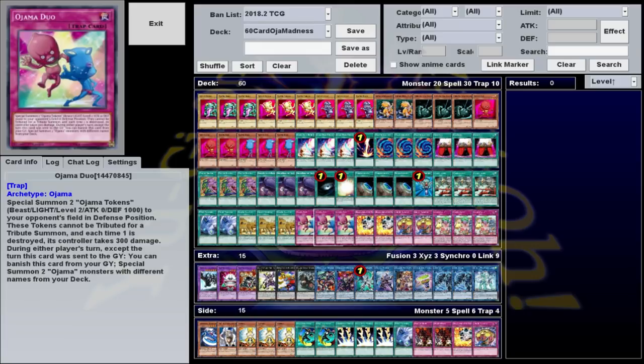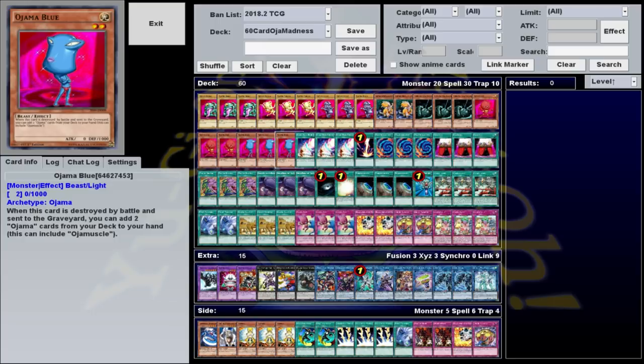This is great because you can use it on your turn to get two more monsters on board, or you can use it on your opponent's turn to summon a pair of Ojamas in defense. In particular, it lets you summon Ojama Blue, whose effect is when it's destroyed by battle and sent to the graveyard, you can add two Ojama cards from your deck to your hand. Which is pretty nice if you summon this during your opponent's battle phase.